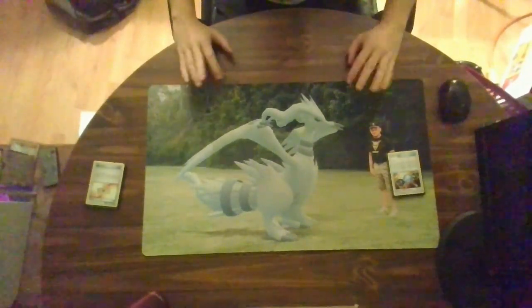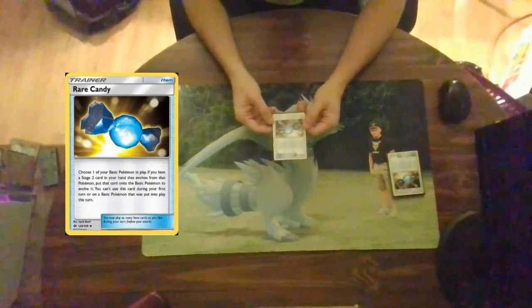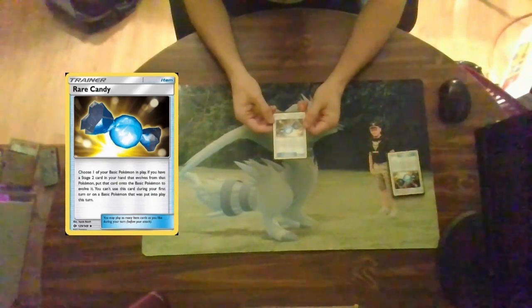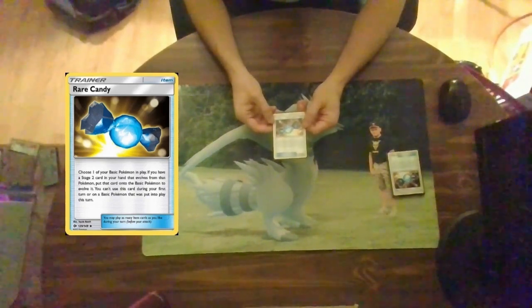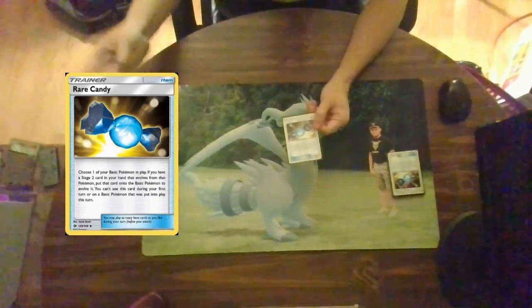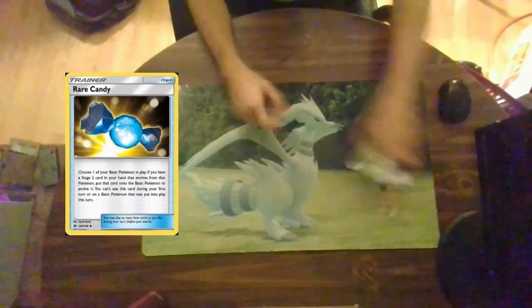Now we're going to look at one of the most useful trainer cards: Rare Candy. Choose one of your basic Pokemon in play — if you have the stage two in your hand that evolves from that Pokemon, put that card onto the basic Pokemon to evolve it. You cannot use this card during your first turn or when the basic Pokemon was just put into play this turn. So if you have a Ralts and Gardevoir in your hand, you can spring Gardevoir right into play instantly without any cost other than playing this card. I run 12 of these in the cube.